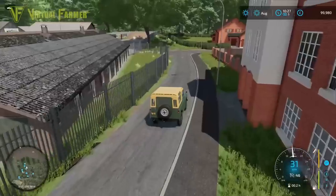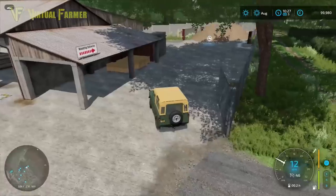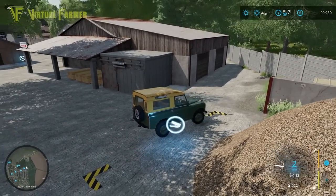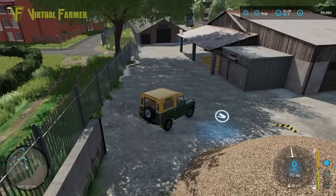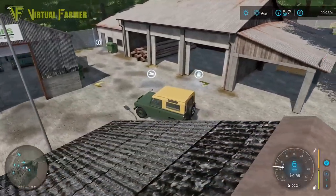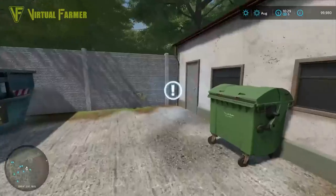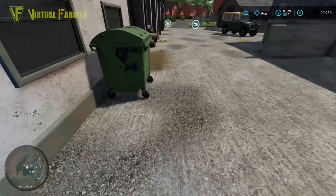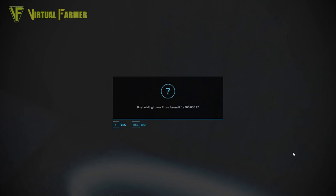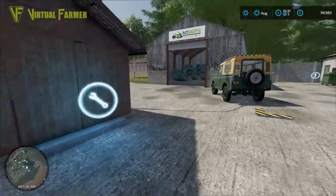Looks like we've got some more productions down this way. And here's the main sawmill — so the one up at the top must be the furniture place as it said. We've got woodchip sales down this end, and then down here all the drop-off points and pickup points. That's where you drop off logs. And that's the purchase point for the sawmill — so all this area is the sawmill production. Empty skips. Brilliant.